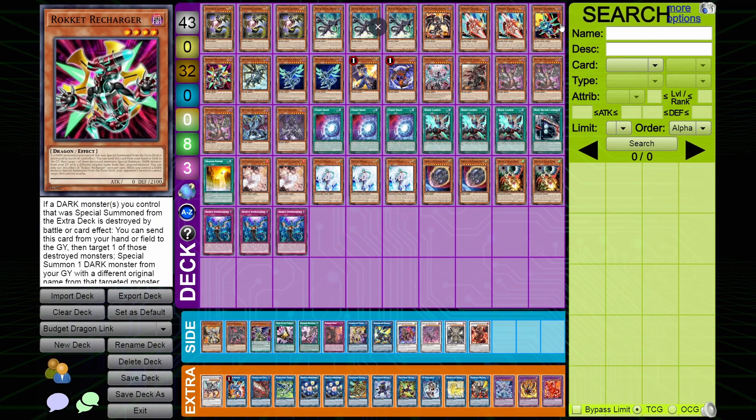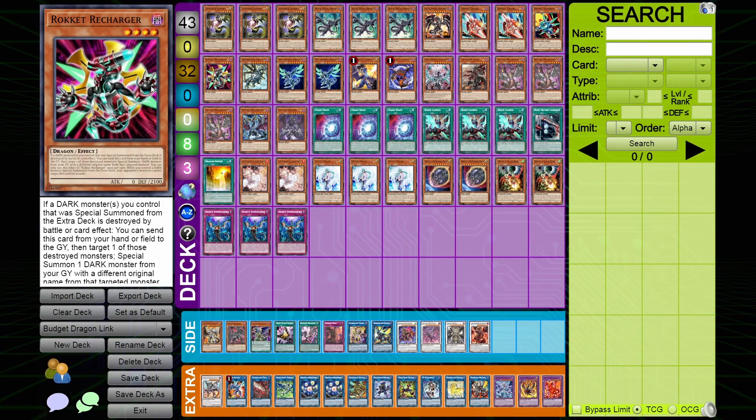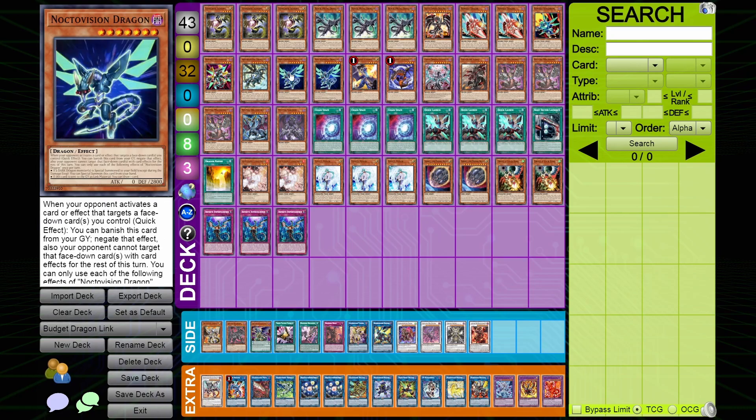I'm not a huge fan of Synchron in general but it's a decent card, gives you a little bit of grind game. The Rokkets are your main extenders — they get you into Savage Dragon, we all know this. Going over two Nocto for additional extenders because we are on a smaller bestial count than we typically are. I play 11 in bestial dragon link including Libellion; without it I play 8, so I figured two Nocto would go pretty well.